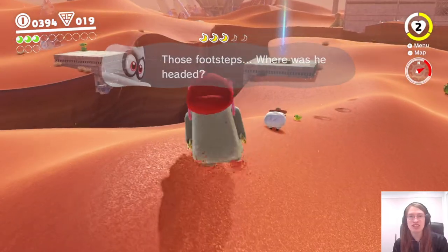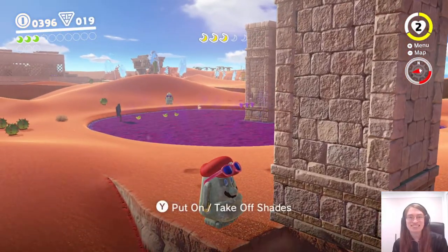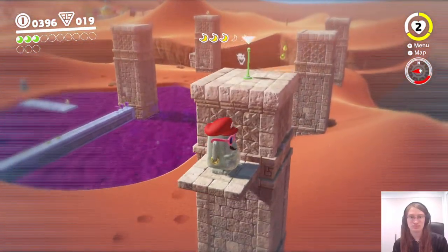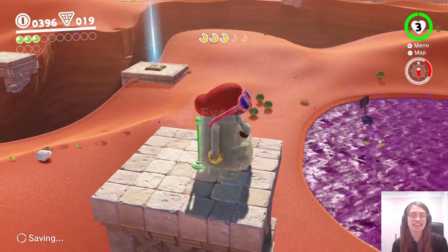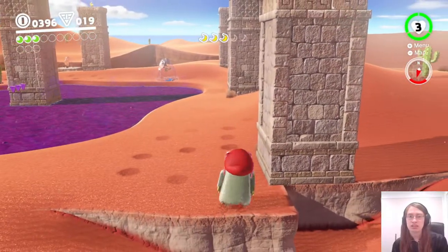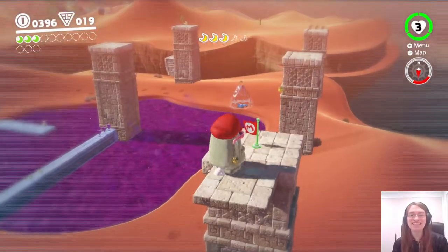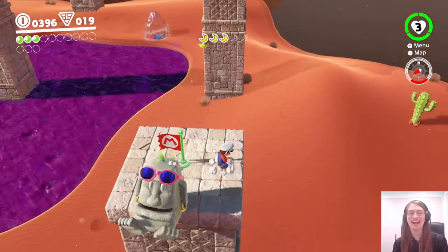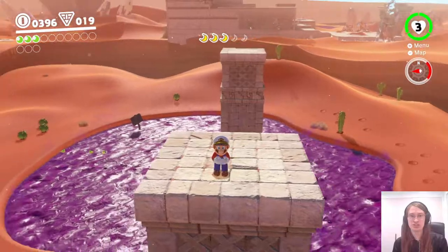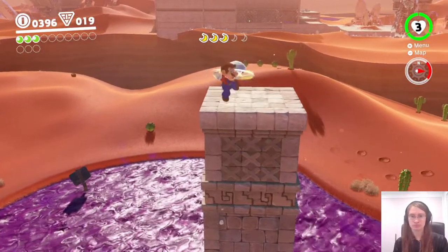I shouldn't have needed a damage boost — if I'd thrown Cappy better I think I could have captured them without touching the sand first, but unfortunately I did not throw Cappy better. How are we going to get that sheep over to the sheep-herding spot? That's going to be really hard. Why is there a checkpoint up here? Oh — because it would normally be on the sand, so it was moved up here to be safe. The checkpoint distracted me and I didn't notice where the platforms actually were — there aren't any; the birds are just standing on nothing.